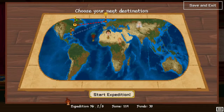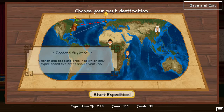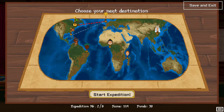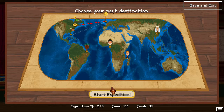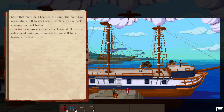We're continuing on to Expedition 2 with Nikola Tesla — I think that's his name. Dead in Dryland Harsh — that's the area in which only experienced explorers should venture, a well-balanced region consisting mostly of wild grasslands. Let's go to the first one. Expedition two of six, fame 114 — I think we're still in last place.